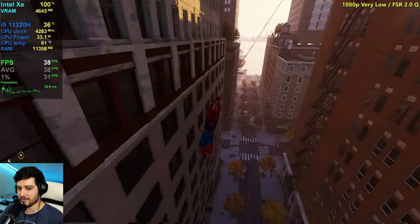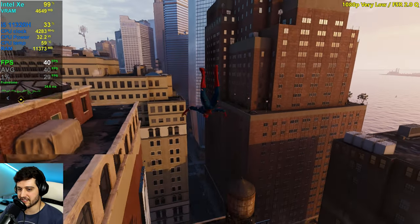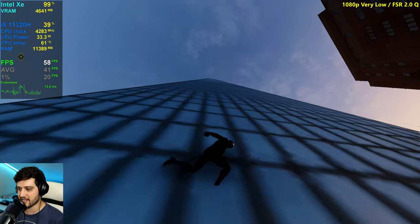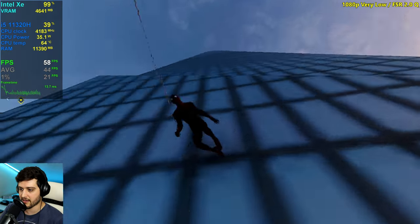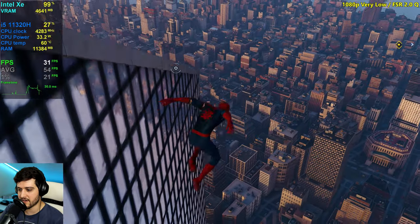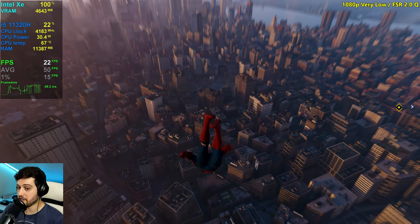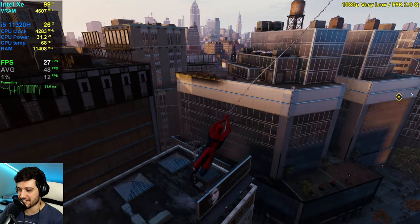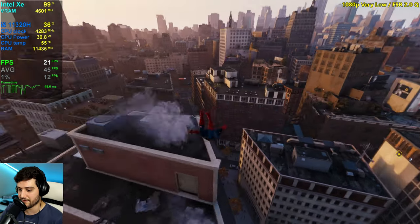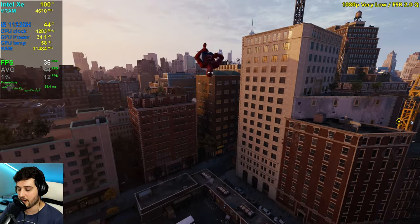Restarting the game just to make sure settings fully apply. Looking back at the city, still dropping into the 20s. I guess it's a bandwidth limit at this point. Looking back, 25 to 27 — same results. There's a little bit of improvement even in the worst case bandwidth-limitation scenario, but it's pretty bad. I think where we'll see the most difference with FSR 2.0 quality compared to native is in the Central Park area. It can't be overstated — very low settings still looks absolutely beautiful.